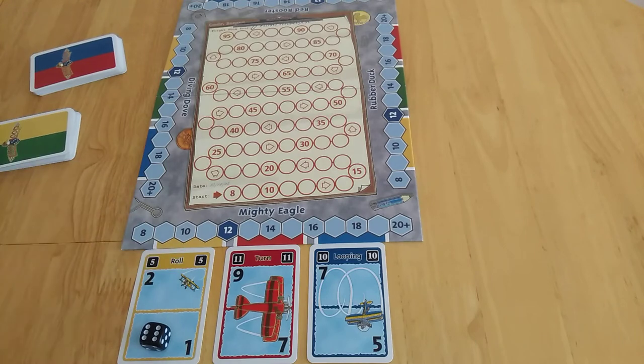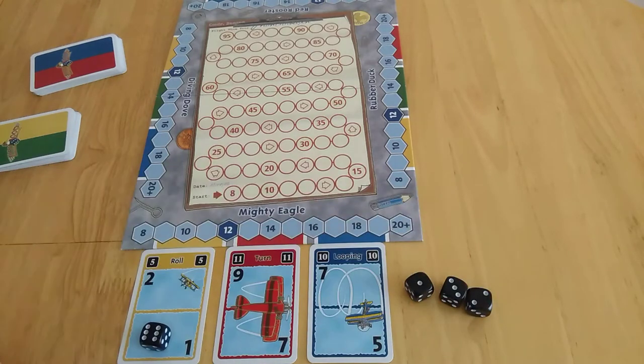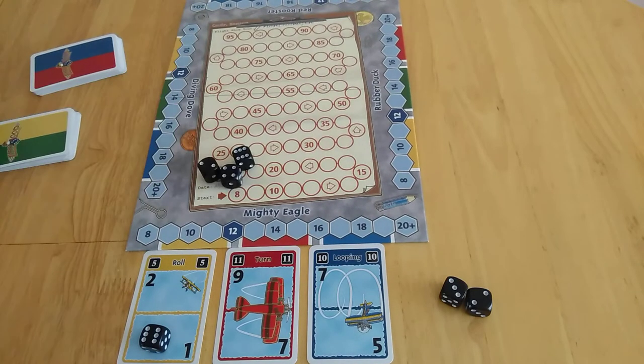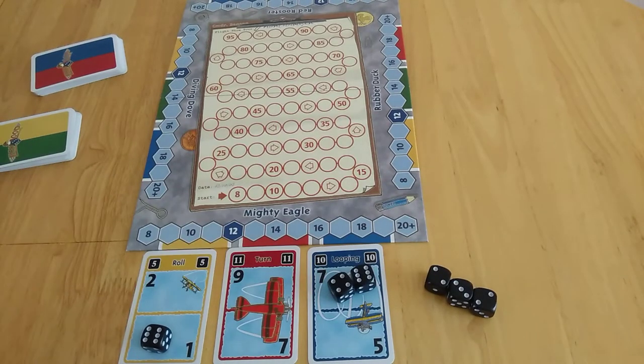If you get below it, you'll get nothing. So maybe I chose some bad cards. The other thing you can do is draw three cards and replace something, but instead you can place cards out. Rolling three again. Can I complete any of those tricks? I cannot, so those go away. Now I've got two left over dice — you can use a maximum of three. Let's try and do another trick. Now I've completed that one. What's my score? I get seven plus one — I get eight points.